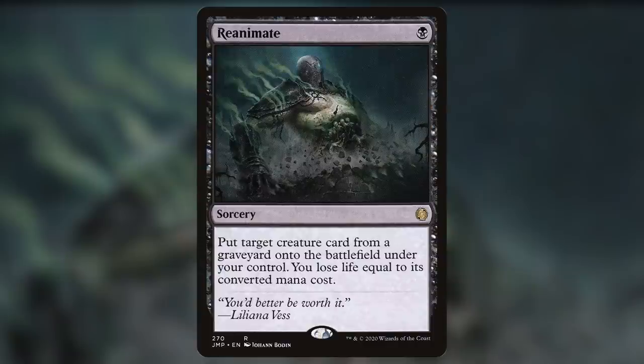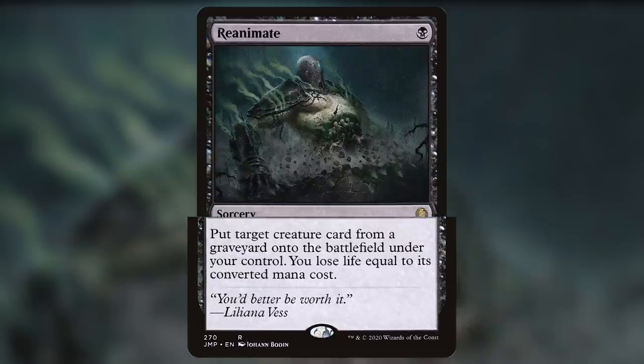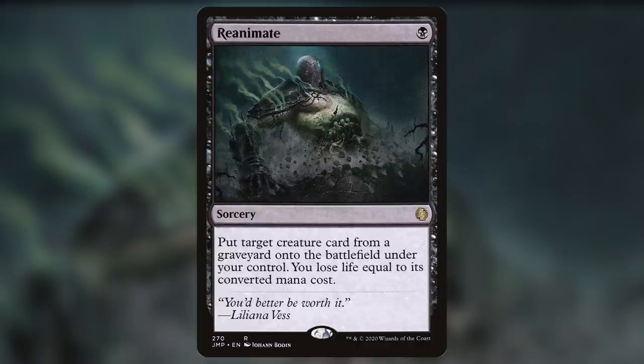We are halfway there, and number 5 on our list shares a very similar flavor to number 6 — this card is called Reanimate. This card is one black for a sorcery that reads: Put target creature card from a graveyard onto the battlefield under your control. You lose life equal to its converted mana cost. The concept is heavy: you bring something back from the dead, but it requires something more — some of your own life force. This card does essentially the same thing as Animate Dead, except it doesn't require an enchantment. It is cheaper and allows you to bring out big creatures very early in the game. Paying life instead of mana has always been a powerful effect, and this card shows just how powerful it can be.